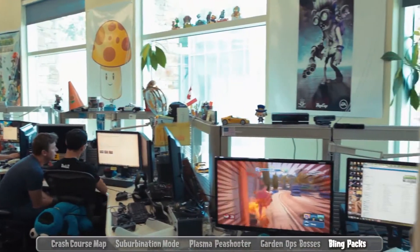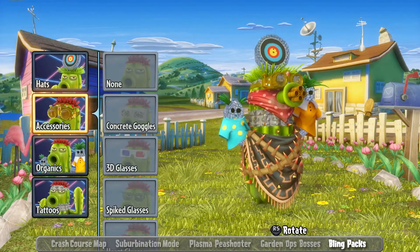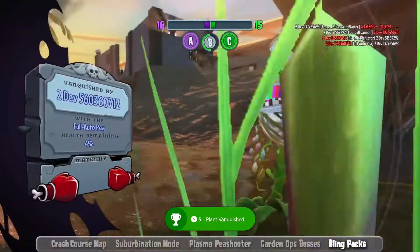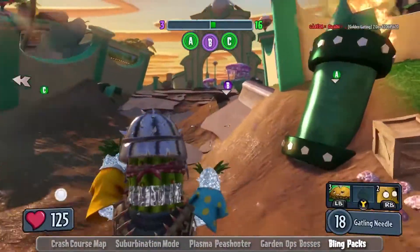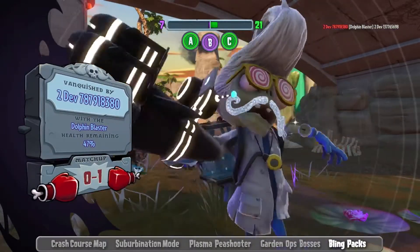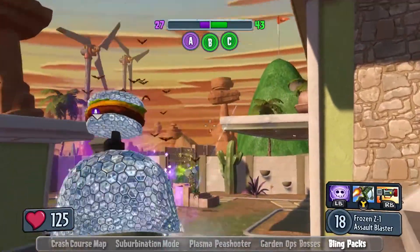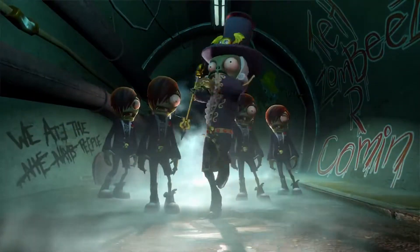One of the big things in the next DLC is gonna be customization, and for this we went crazier than I think we've ever gone before. The amazing Bling Pack is gonna be new to the Suburbination DLC. It's gonna have a whole bunch of blinged out accessories for your characters to wear — talking about gold eye patches, diamond studded pork chops. Just ridiculous, ridiculous things.